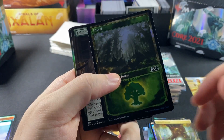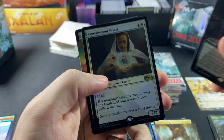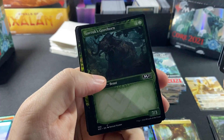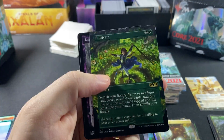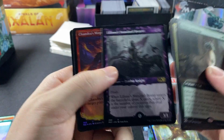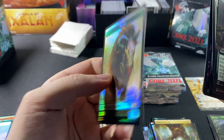Pack four: we have a Forest — almost one of each basic, just missing the Plains. Pack Leader, Pack Leader. Garruk's Gorehorn, another Cultivate but this time not a foil, Liliana's Standard Bearer, Chandra's Magmutt, another Garruk's Gorehorn, and a Beast token.